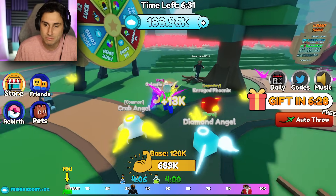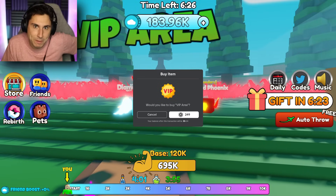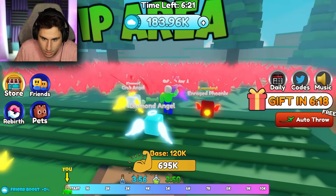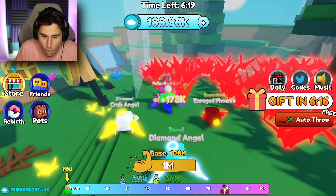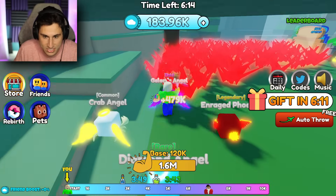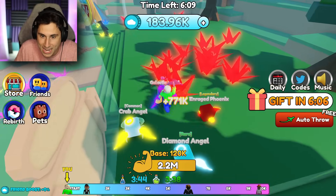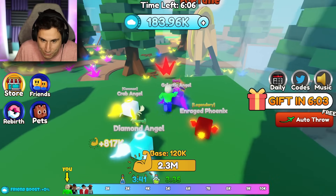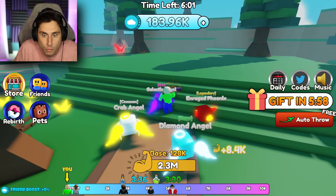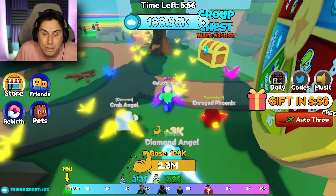We're here and having fun. I'll use star code TFG when buying Robux. Let's go to the VIP area. Oh my gosh — this is unfair! And no, I didn't say fun fair, I said unfair. Look at that! Is this just open forever? They're coming back. Look at my strength — it's at 2.3 million now.